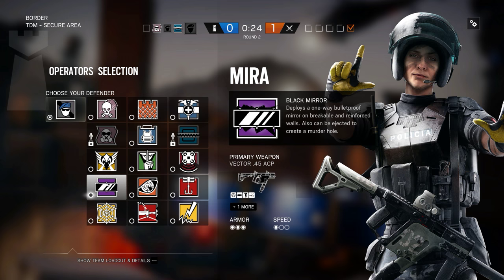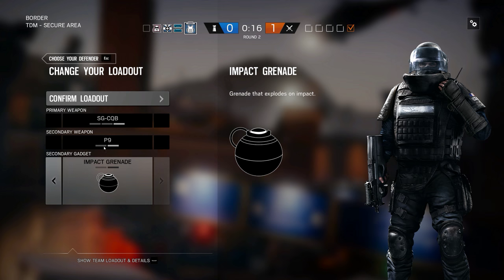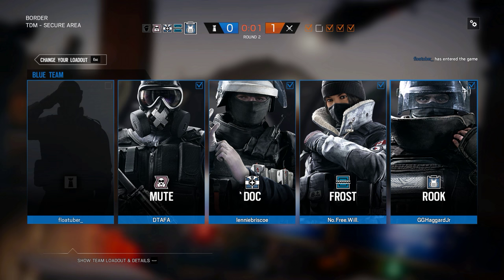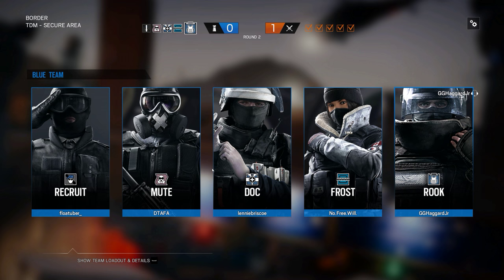My main problem with Montagne is that he doesn't do anything. You guys want a Rook? We only have four players, so we definitely need a Rook. And Mute. We'll have to mute enough walls and we'll be good. Someday under the game maybe there'll be a recruit. Welcome, FloatTuber! I didn't have enough time! No problem, that happens when you enter games. At least you didn't have to sit the round out.